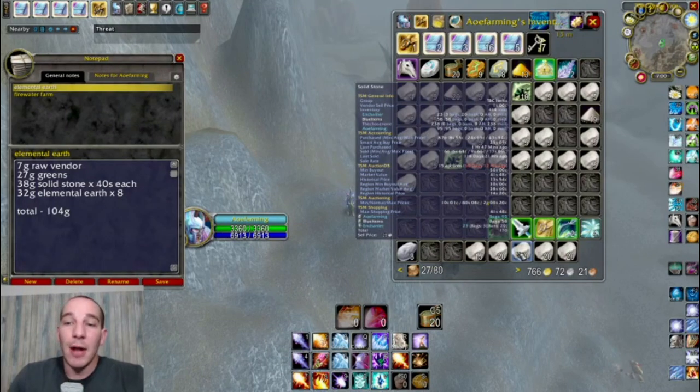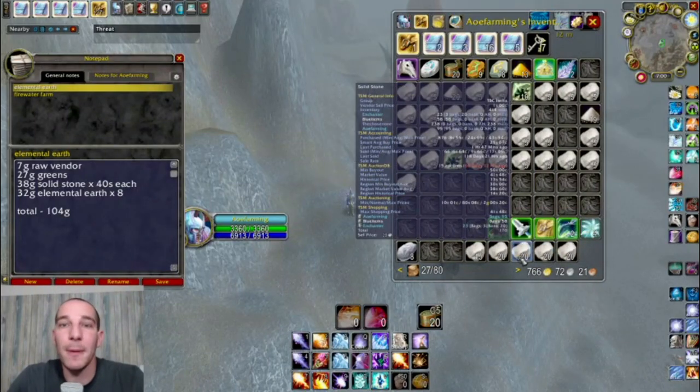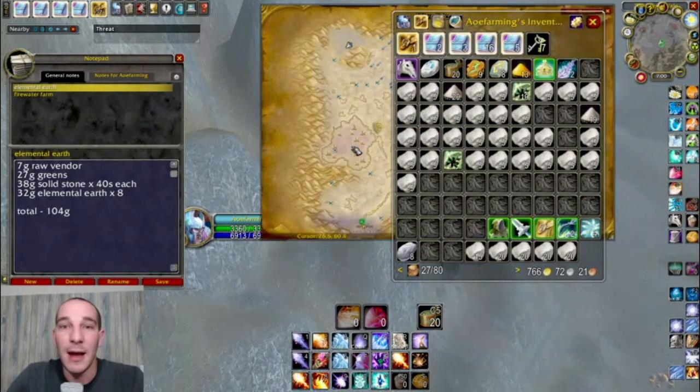As you're going to see a lot of people start re-leveling on alts and different things, I have a high suspicion that all kinds of different stone are going to go up in price for anybody looking to re-level blacksmithing, engineering, and the other different professions. But during my last hour, I actually got two Black Lotus — I got one up here and then I got one over in this other spot.